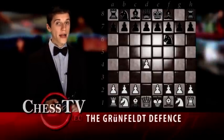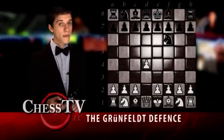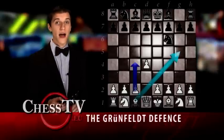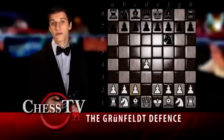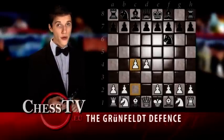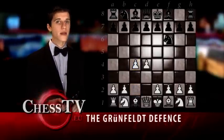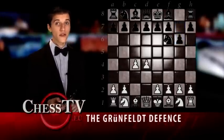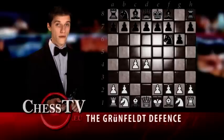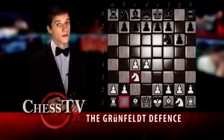In this position White has a lot of moves to choose from — among them are c4, bishop to g5, knight to f3, and so on. But for the Grünfeld to be played, White has to play c4 here, and for those who don't know it, c4 is the most popular continuation. Black answers by playing g6, preparing the game for either a King's Indian or a Grünfeld, and White continues with the most common move by playing knight to c3.